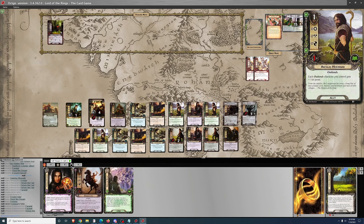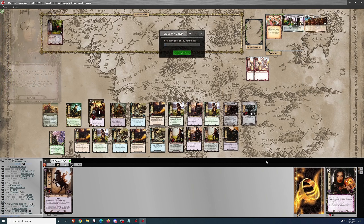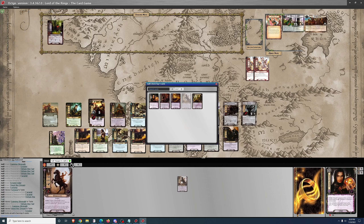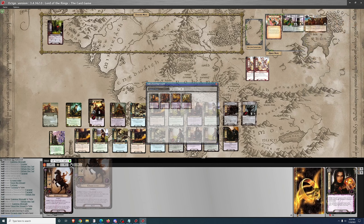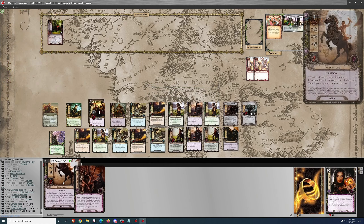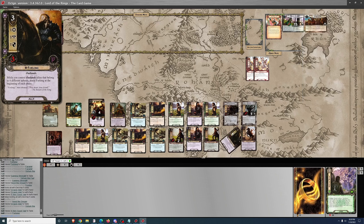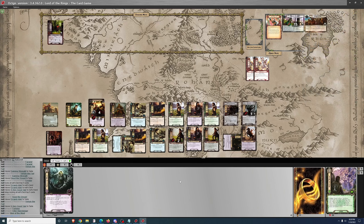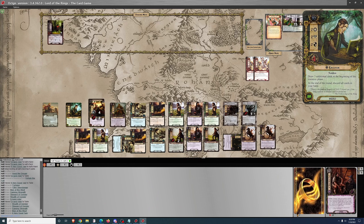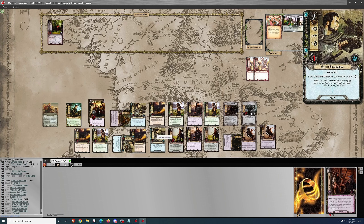We get Forlong joining the party and a Heed the Dream, though I'm not actually sure there's anything specific we still need. I grab an Errand-rider for cannon fodder. Then I decided instead to go for A Very Good Tale — though I'm not sure what I'd be fishing for, maybe the last Warrior of Lossarnach. I always find there's an Errand-rider there. I don't think that was a good A Very Good Tale play — probably just a waste. But anyway, we'll try to move through phase 3 in one turn.